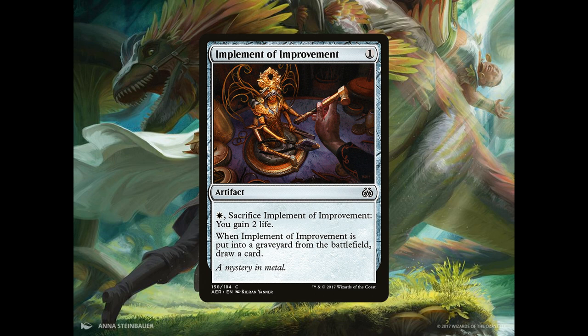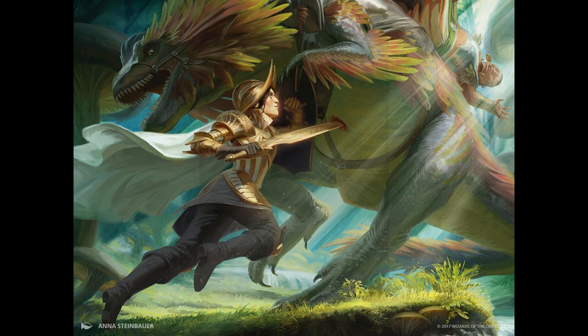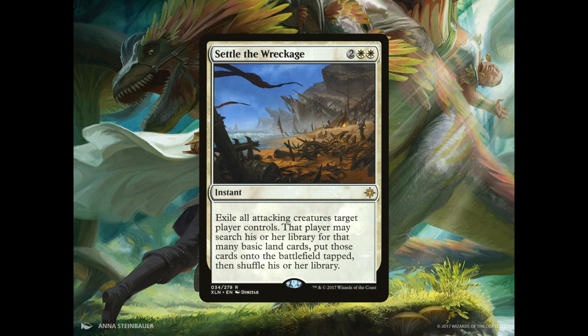The Implement of Improvement is basically here to help feed our life consumption and to put an extra card into our hand. Next, we have 2 copies of Settle the Wreckage, an instant for 2 generic and 2 white mana. Exile all attacking creatures target player controls. That player may search his or her library for that many basic lands, put those cards onto the battlefield tapped, then shuffle his or her library.